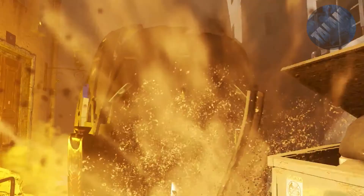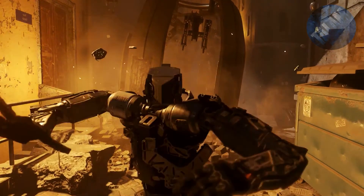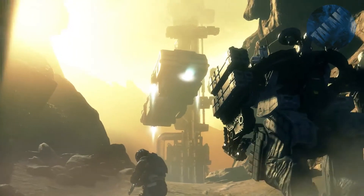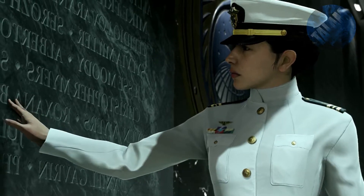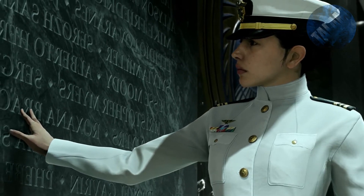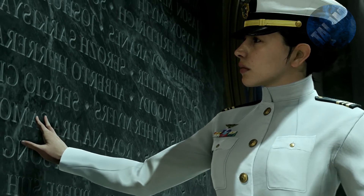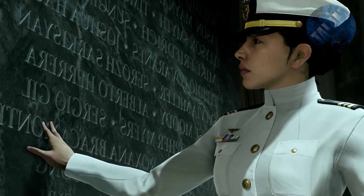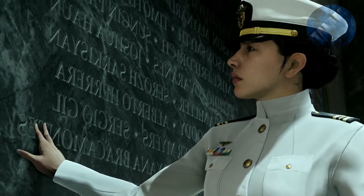Right after the robot saves us, we get another couple of frames of a different robot actually attacking us, which looks like it's going to cause some damage. Then we see this giant ship again. We also see a girl in what I believe is a US Navy uniform — though I can't be 100% sure, since it seems like the whole Earth is working together to fight the Settlement Defense Front. We also see some names on the wall, which probably hold significance inside the game.